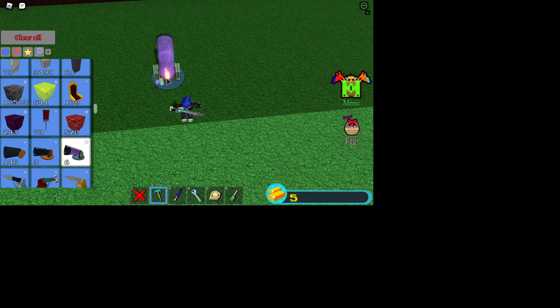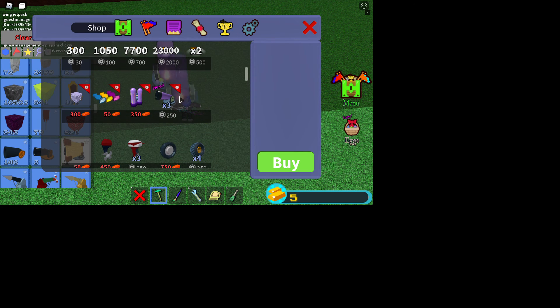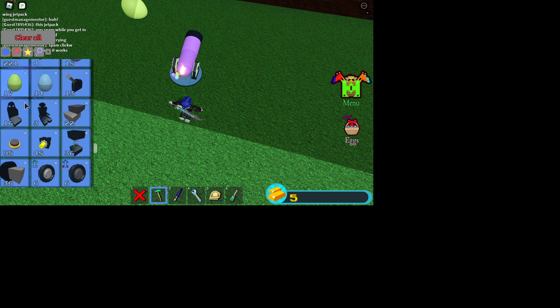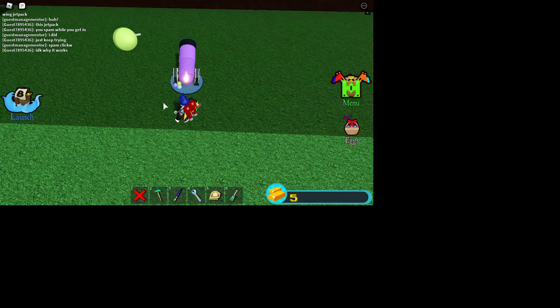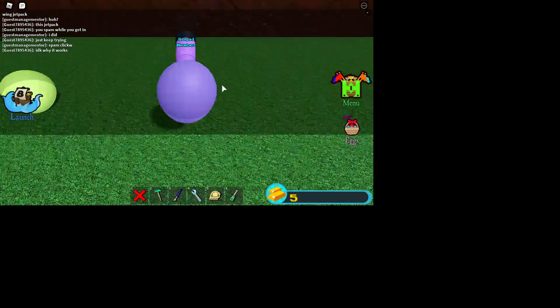What you do is you place down one of these — you can get these from the shop with Robux, or you can do the boss battles, the boss fight. Basically, any jetpack works. I'm gonna use this one.